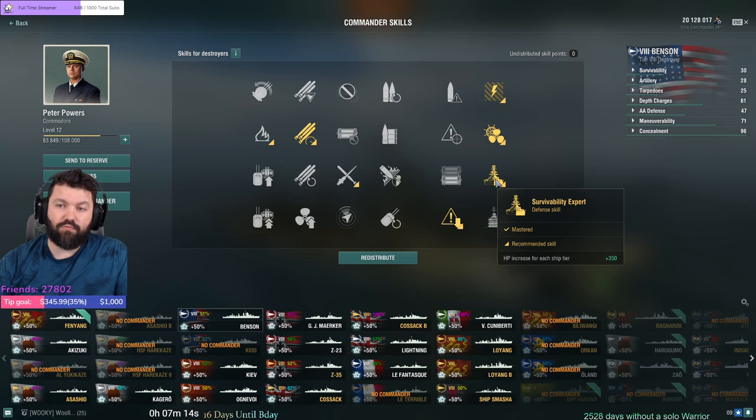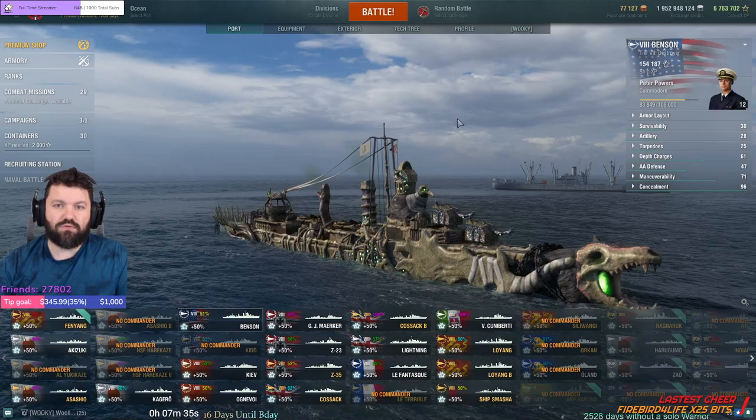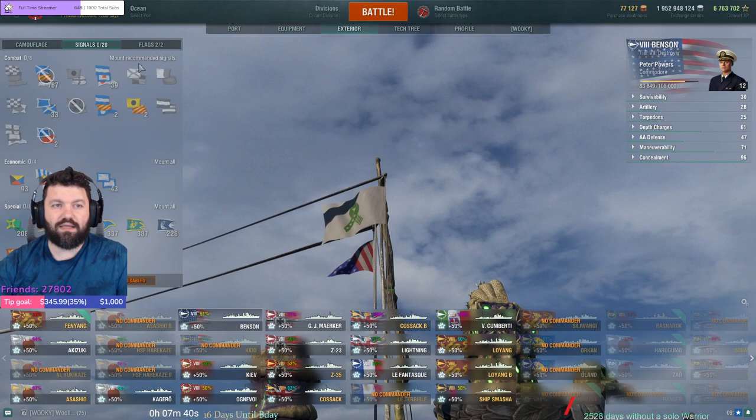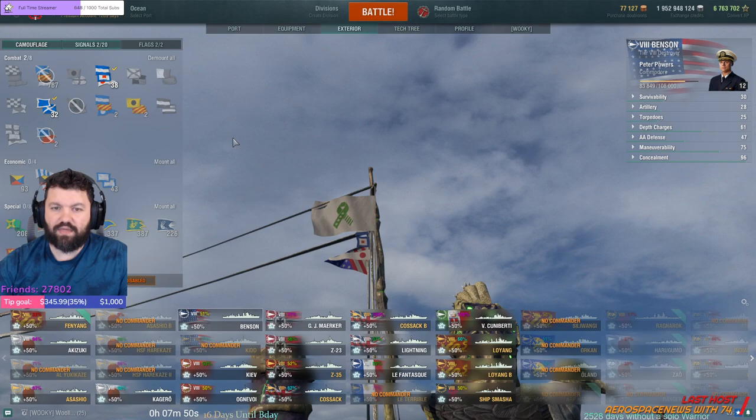Your first 10 points again will be: Preventive Maintenance, Last Stand. We're going to get more health with Survivability Expert, and then Concealment, which drops our detection down to 5.8km, giving us the best opportunity here. Then I went with a faster torpedo skill. These torps aren't the fastest at 61 knots, but it's a little bit faster. You could also go with Demo Expert — it's up to your own preference. At tier 8, you should have an idea of what you want to do.